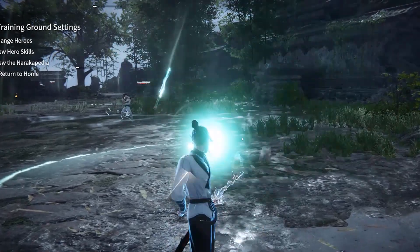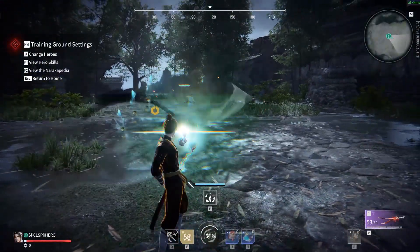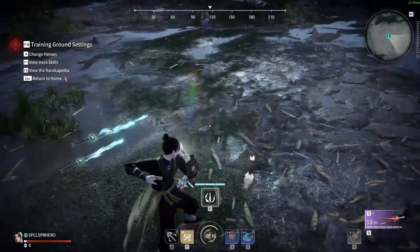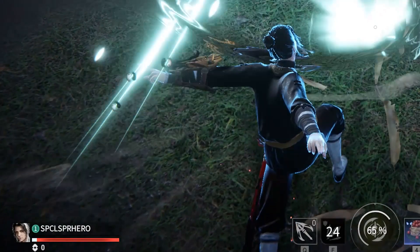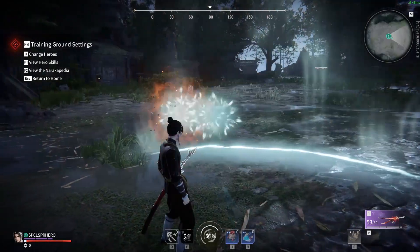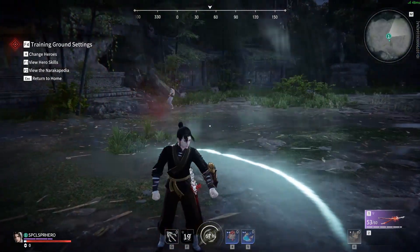This can be shot individually or charged. When it's charged, it will grant you a wider barrier. One thing to keep in mind is that every time a shield is dropped, it does something called Spirit Blades Blast, which grants your allies 200 armor. So it's a very good support ability, though it does take a little bit to get used to because it is something unique to his character.